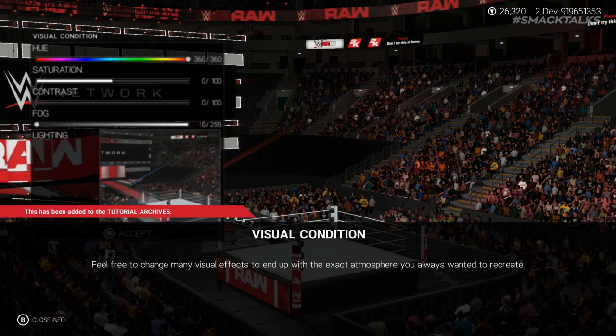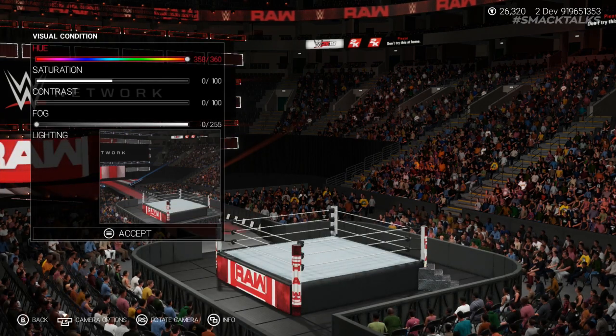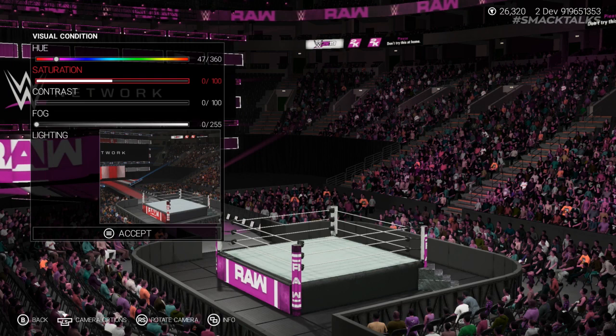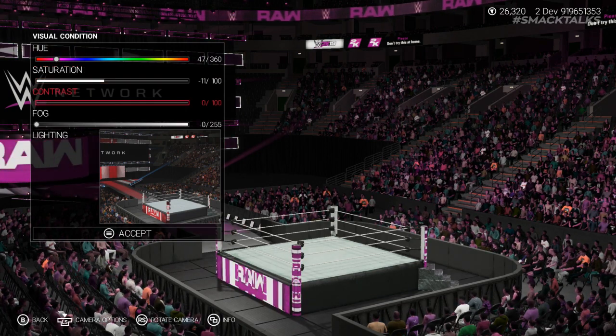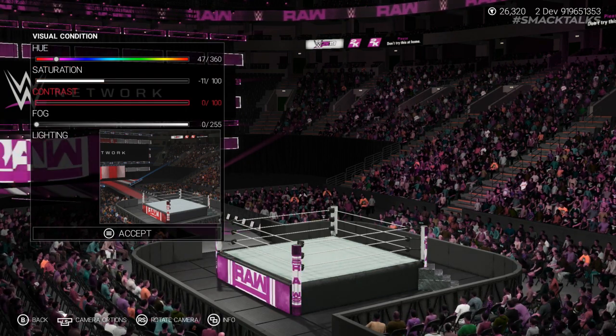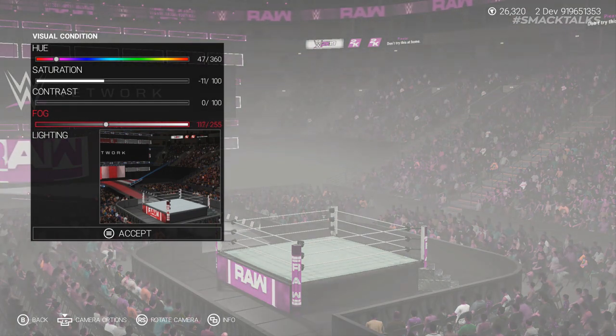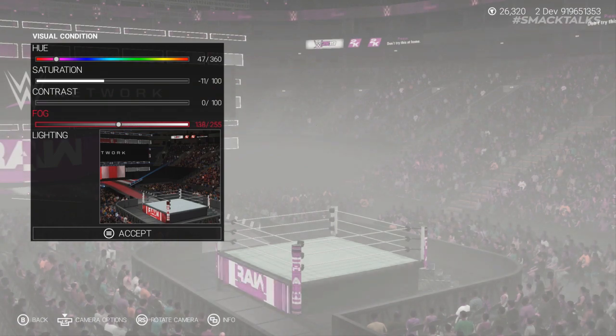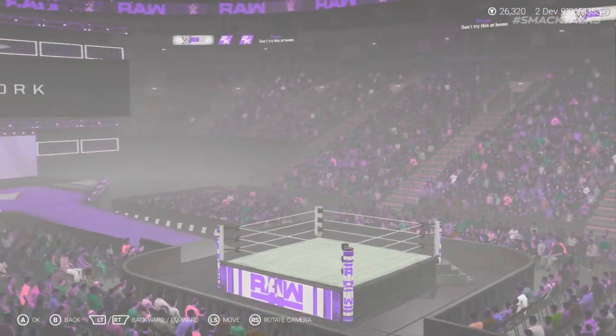Upon selecting Visual Condition, you'll be given 5 options to customise, including Hue, Saturation, and Contrast, which allow you to give the arena lighting a specific colour — such as the cruiserweight-style purple lighting shown here. Additionally, players can control how much fog is shown in the arena, ranging from 0 all the way up to 255, which sees the arena completely filled with fog.